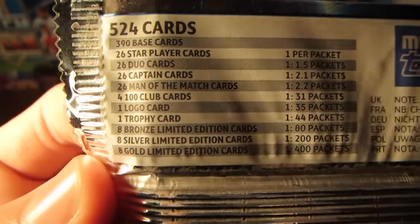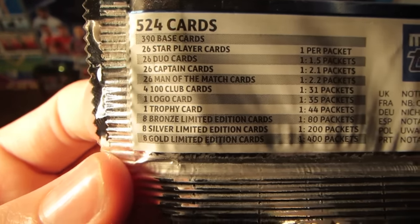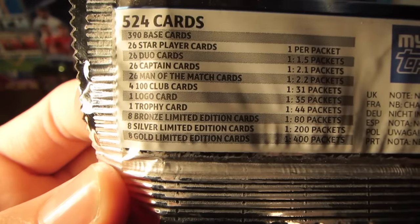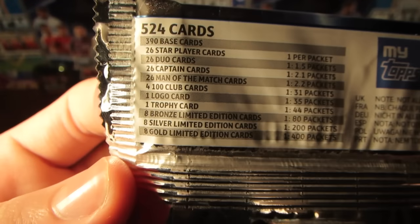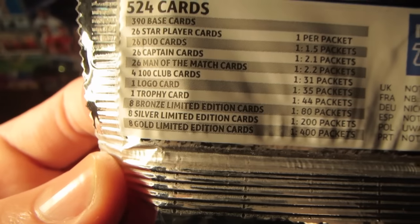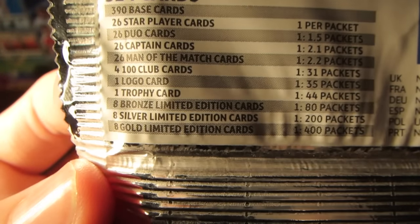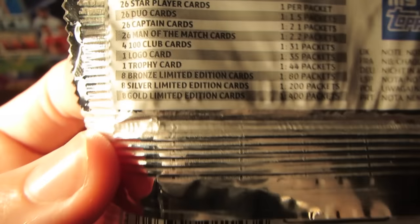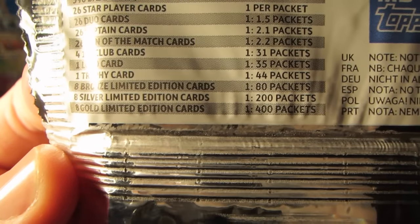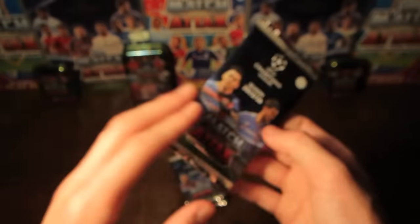We also have the 100 Club cards. There are 4 of those - Neuer, Ramos, Messi, and Hazard - and they're one in 31 packs. Then we have one logo card and one trophy card, at one in 35 and one in 44 respectively. So those would be a pretty nice pull, although there's only one of those each to collect. And then we have the Limbs Edition cards, being the rarest at one in 80, 200, and 400 packs for the bronze, silver, and gold.